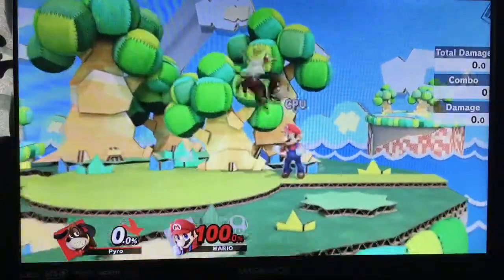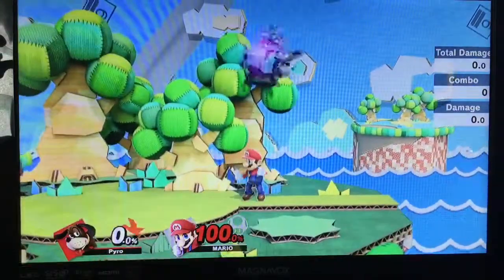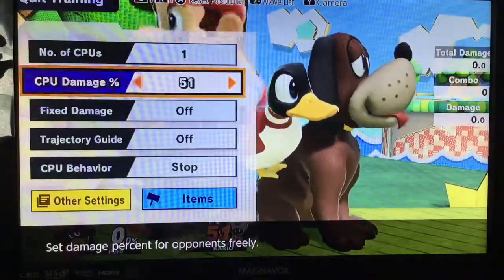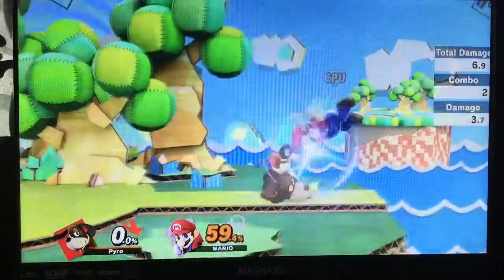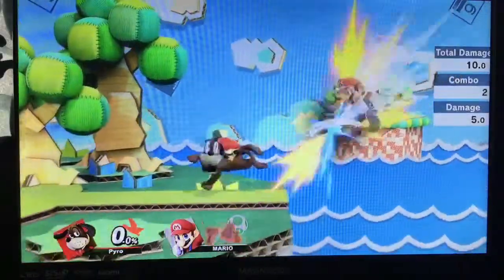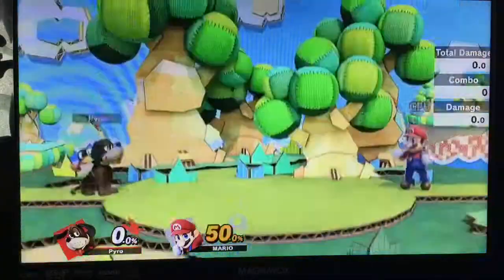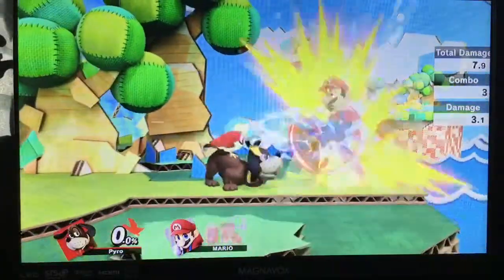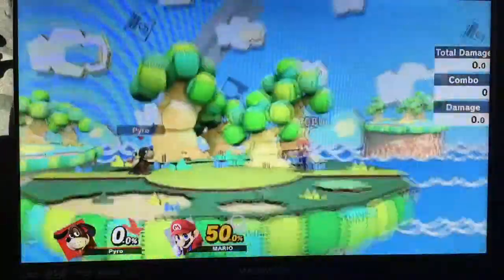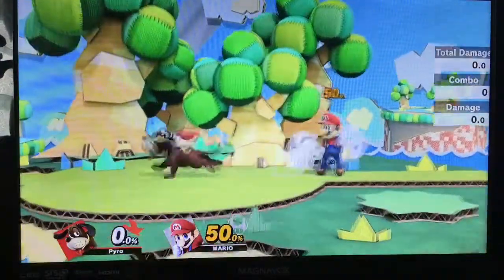Generally about 120% on a hard DI out is when most people will be able to escape combos. But starting at 50 to 60% is when things can get really interesting. Even on some fast fallers you can get something crazy like Clay Pigeon into F smash as a true combo — not on Mario, more so on fast fallers. That's possible on characters like Fox. There are lots of different variations you can do based on different DI and mix-ups.